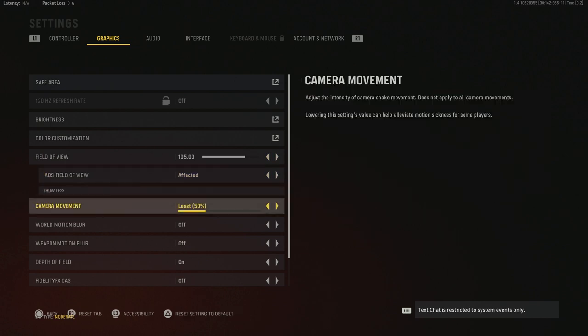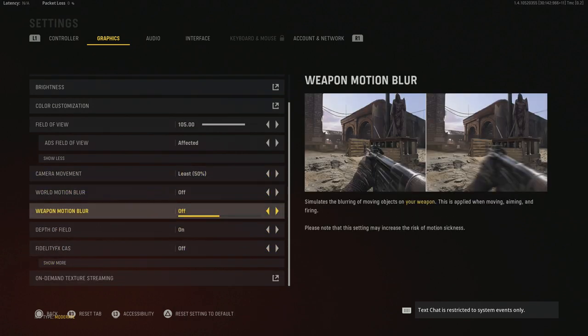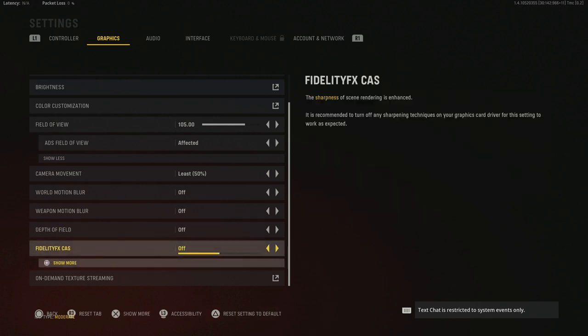Camera movement should be less than 50. All motion blur — world motion blur and weapon motion blur — needs to be off. Depth of field needs to be off, but there is a bug where every time you turn the game off and come back it resets to on, so make sure you turn it off every time you log in. The CAS (filmic sharpening) I have turned off as well — I felt it could cause issues with packet loss and screen tearing. Turning it off, along with on-demand texture streaming, helped fix the packet burst issues I was seeing.